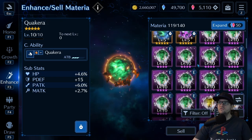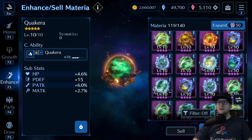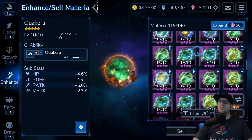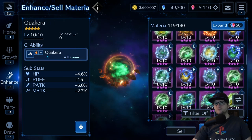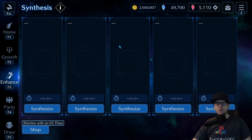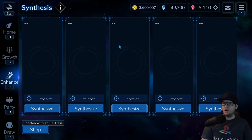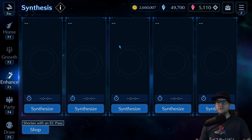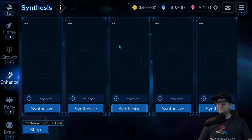I want to go over — especially for new people — how materia synthesis works and what my recommendations are on how you should focus on it and how you should make things. To unlock materia synthesis you're going to need to go through the story. I recommend for all newer players to get through the story as much as you can, all the way until you unlock summons. Synthesis is probably one of the most important things you want to unlock, so the faster you can get to it the better.